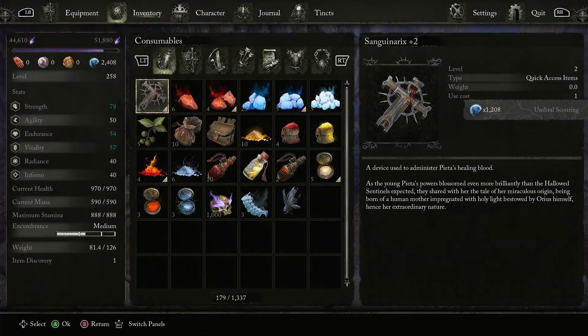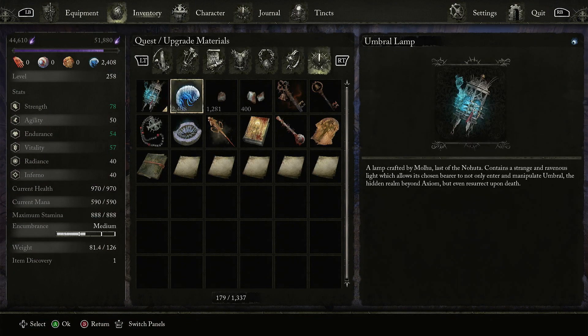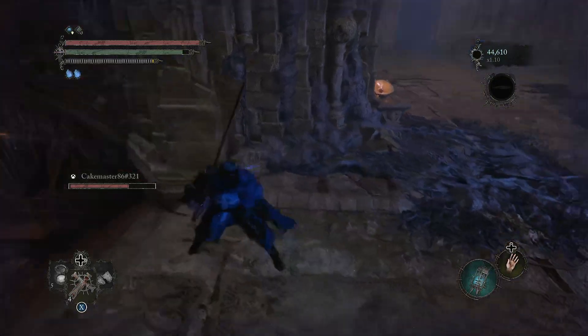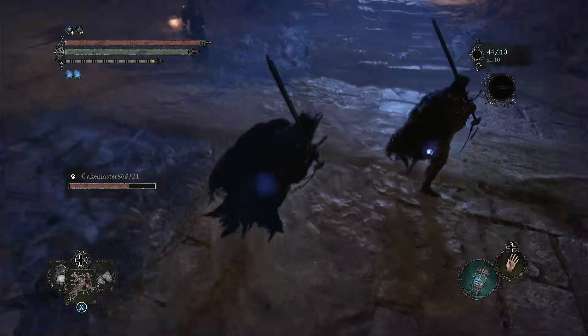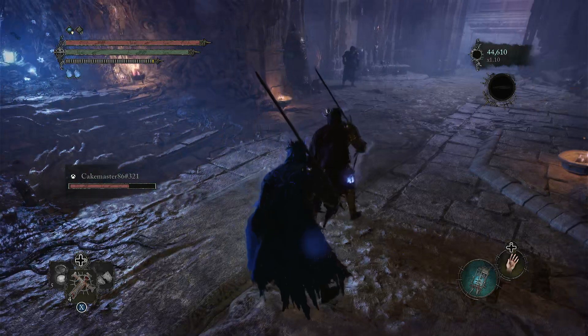I will warn y'all now — going over a thousand can hurt your game, so be very careful with dropping large amounts like that. With the scowlings, I would only drop 500 at a time.